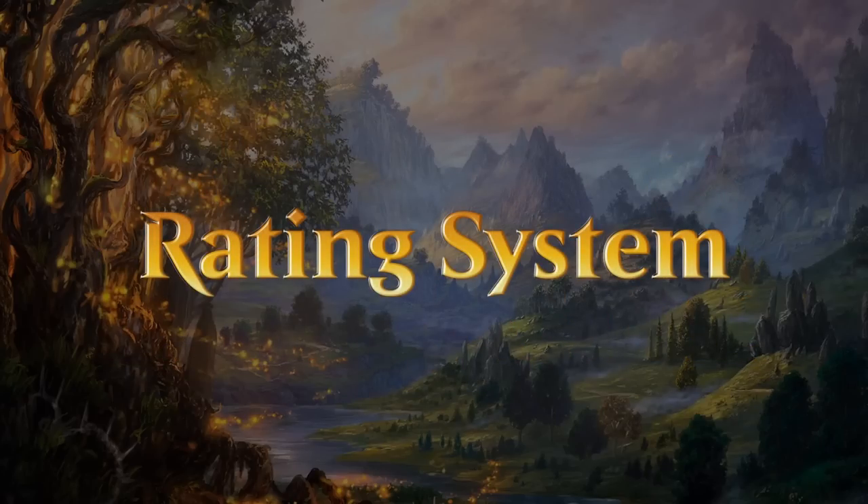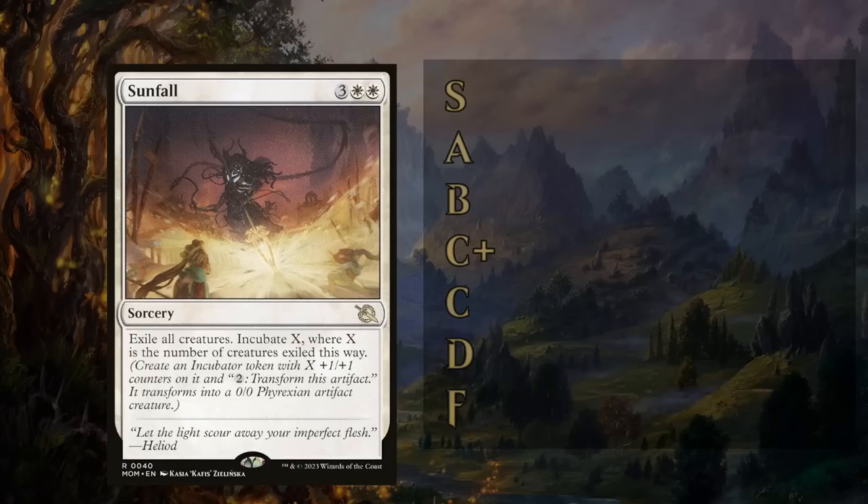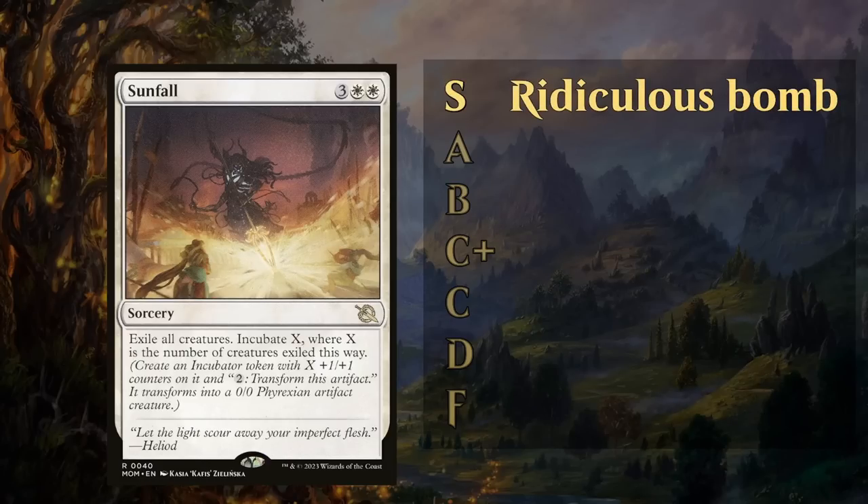We've got a rating system going all the way from an S, which is the highest grade a card can get, all the way down to an F, which is the worst grade. To give a few examples from the previous set — March of the Machine — Sunfall is a perfect example of an S-tier card. These are ridiculous bombs that can often just win you the game on the spot or make it very difficult for the opponent to recover. There are very few S-tier cards in every set, maybe just a handful, so always be on the lookout for them.